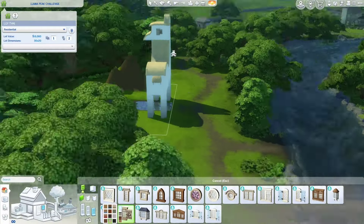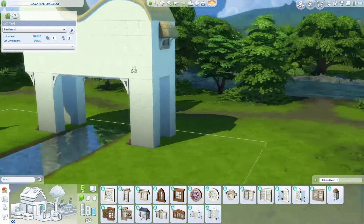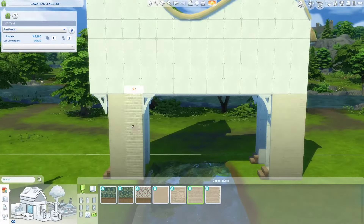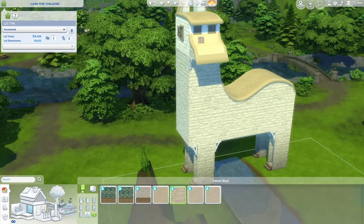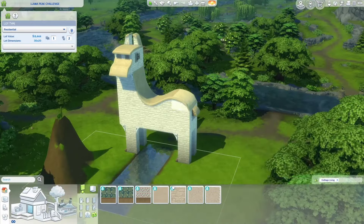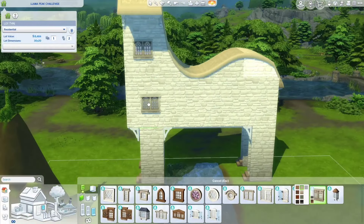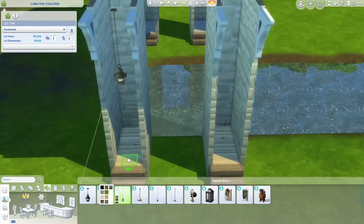I had been meaning to make a llama-themed build for a while. I wanted to use a lot of those llama items that we have in the game. My idea originally was for it to be some sort of llama cult, because of that tapestry we got from High School Years, which looks kind of magical — someone just obsessed with llamas.